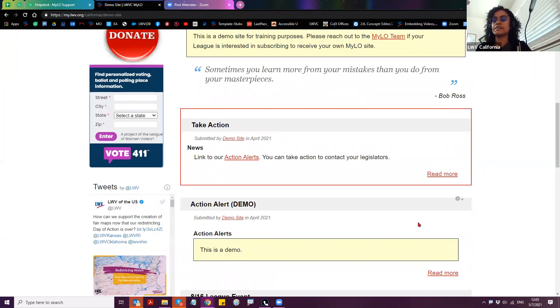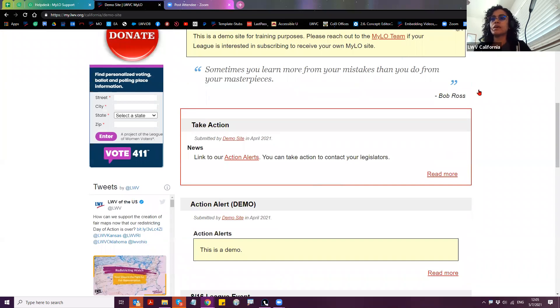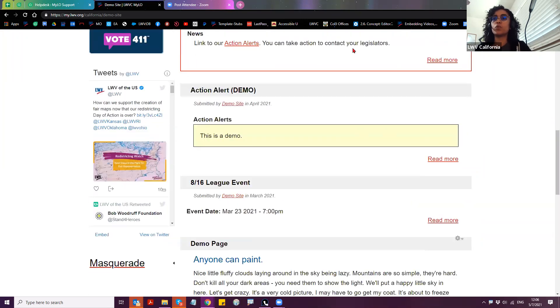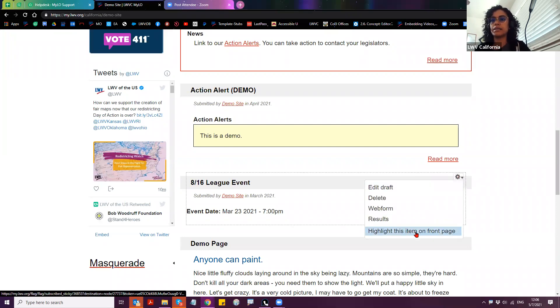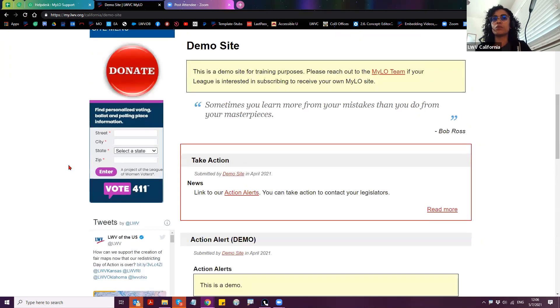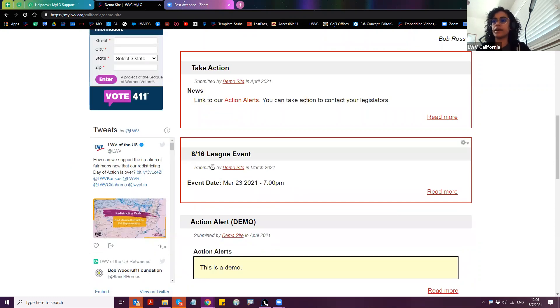Let's start with the highlight and de-emphasize feature on the front page. This is unique to the front page and is very much like sticky. When I have my fresh list that I'm starting with and haven't made any order changes yet, I can come in and highlight an item — I can highlight multiple items at once — but it requires a page refresh. You can either refresh your browser in the moment, or if you click over to any other page and come back to the home page, you'll see the change has been made. I did that to the 816 League event.